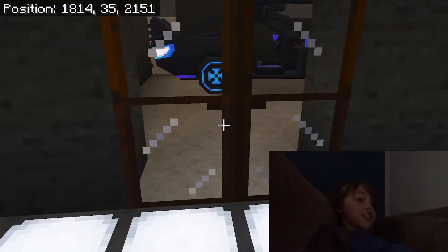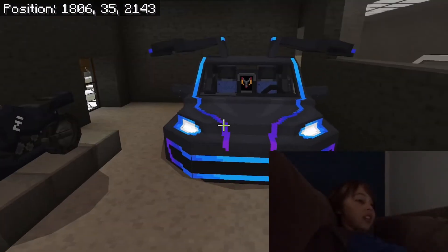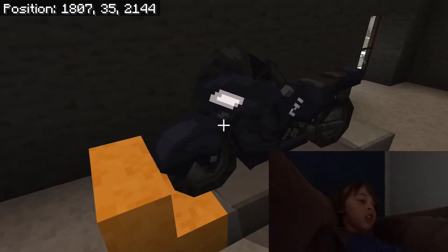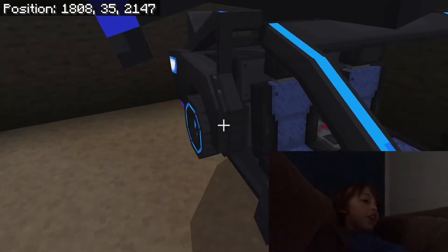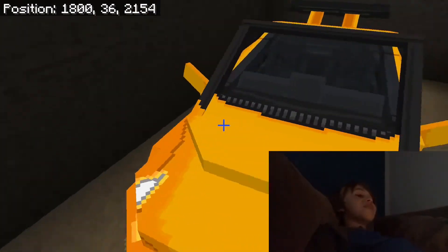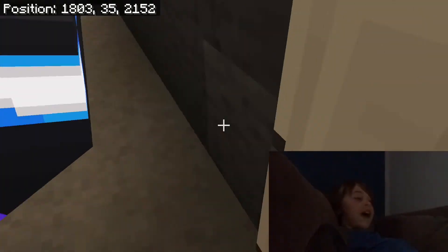Now for one of the coolest parts — the garage. Check out this car; it looks like a Tesla because the doors open to the sides. Even though it's called a neon car, I'm calling it a Tesla. I've also got a black motorcycle on a little platform. Then there's another garage with a limousine — absolutely massive — and behind it a yellow supercar with a spoiler. This world is just insane.